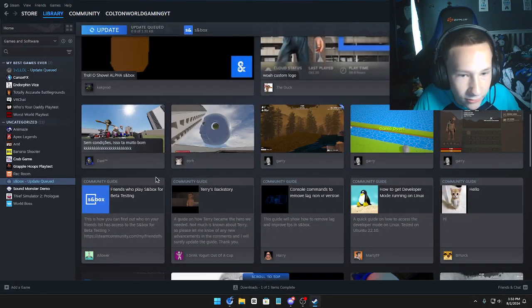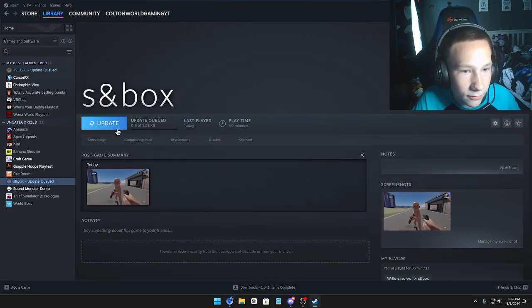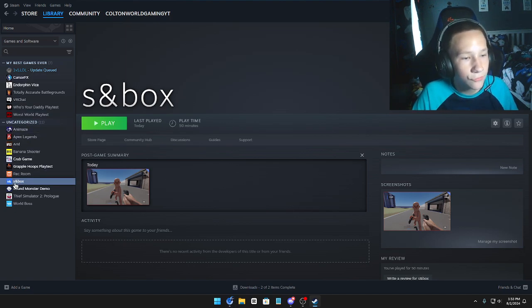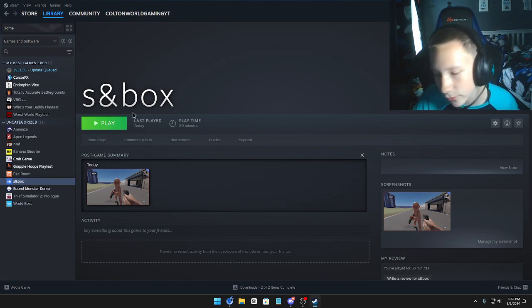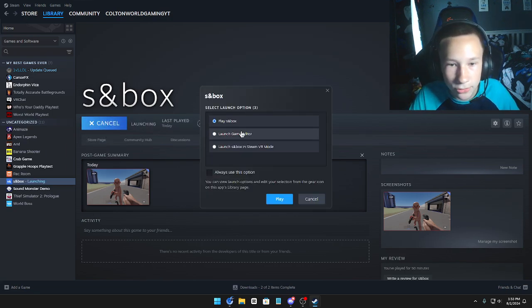Yeah, lots of people play this game. Oh wow, you have to update it — but it's not that much. You should find Sandbox right here in your game section. When you click on it, you have to install it first — it's 5 gigs. But after you've finished installing it, press Play and you can launch it.